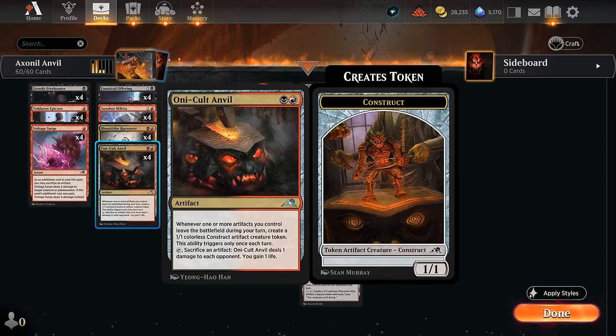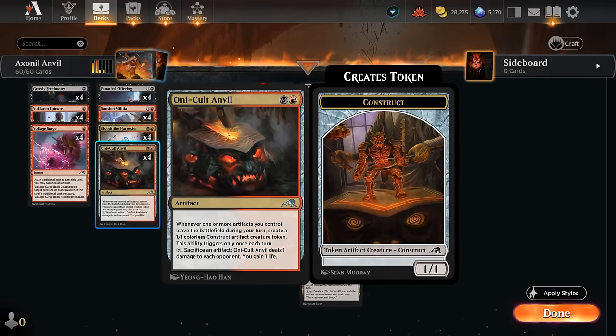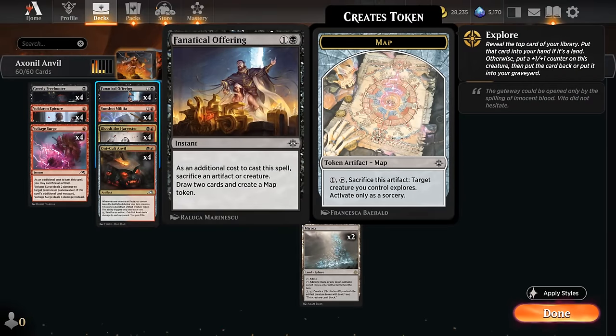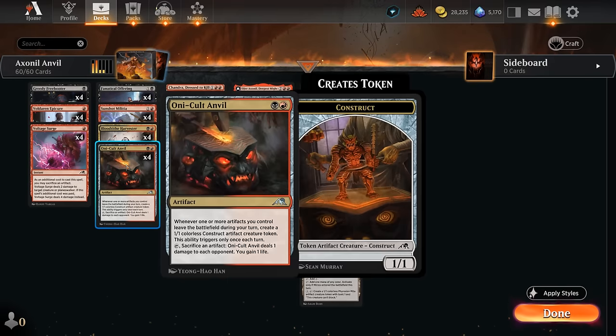Our removal consists of Harvester and Voltage Surge, which can deal four damage to a creature or planeswalker if we sacrifice an artifact — also a way to enable the Oni Cult Anvil. And a Greedy Freebooter is excellent to sacrifice to a Fanatical Offering on turn two, as we'll not only get to scry one and make a treasure token, but then also make a map token and draw two cards — once again generating a lot of random artifacts to synergize with our Militia and Oni Cult Anvil.